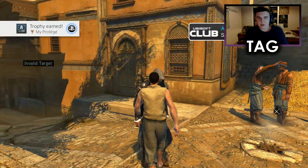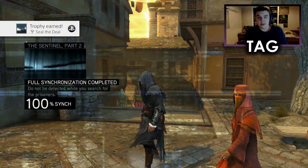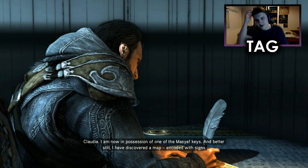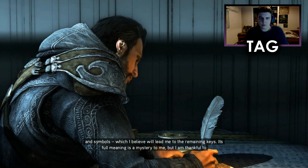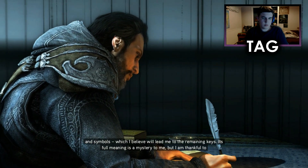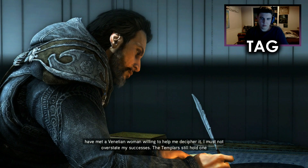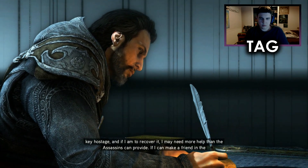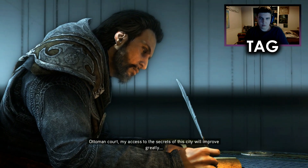And there we go — that is the end of Sequence 3. We got the achievement for getting our first guide to Master Assassin level, and the other one was for finishing Sequence 3. I am now in possession of one of the Masyaf keys, and better still I have discovered a map encoded with signs and symbols which I believe will lead me to the remaining keys. Its full meaning is a mystery to me, but I am thankful to have met a Venetian woman willing to help me decipher it. The Templars still hold one key hostage, and if I am to recover it I may need more help than the Assassins can provide. If I can make a friend in the Ottoman court, my access to the secrets of this city will improve greatly.